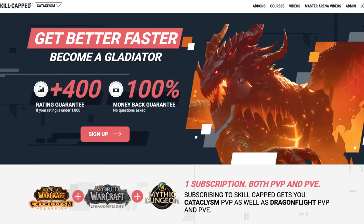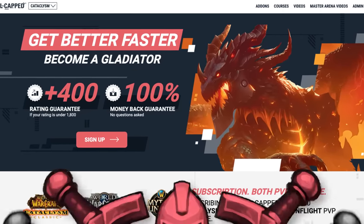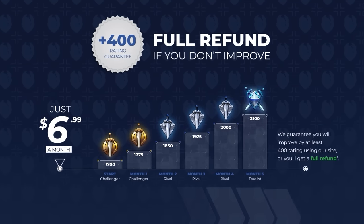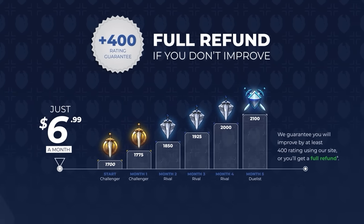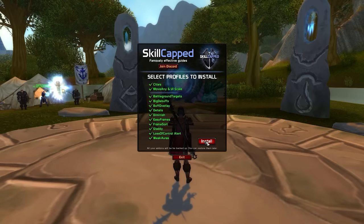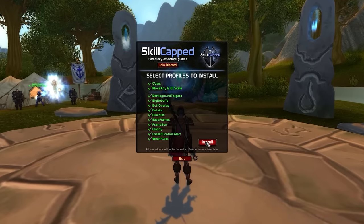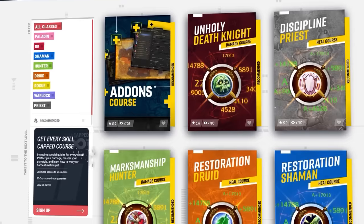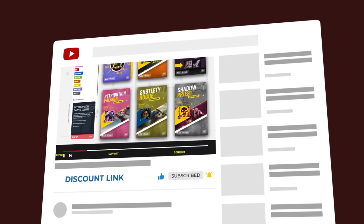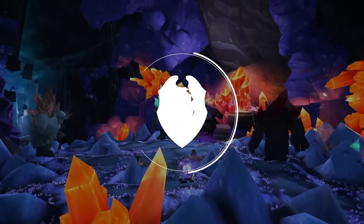And remember, if you want a true advantage going into Cata, be sure to check out skillcapped.com — we're the only place that literally promises you will gain rating, and we offer a money-back guarantee while using our service. With our brand new Skillcapped UI you will have a huge advantage over the competition right from the start. If you want instant access to the best PvP guides around, be sure to check us out using the exclusive discount links below. Thanks for watching, see you soon.